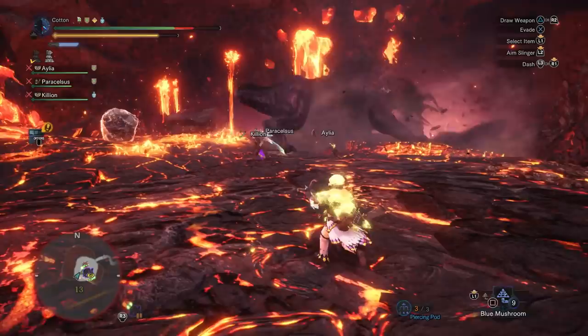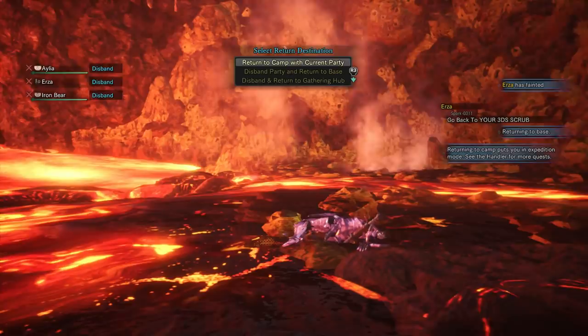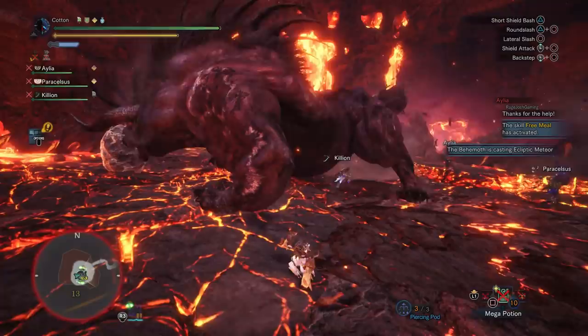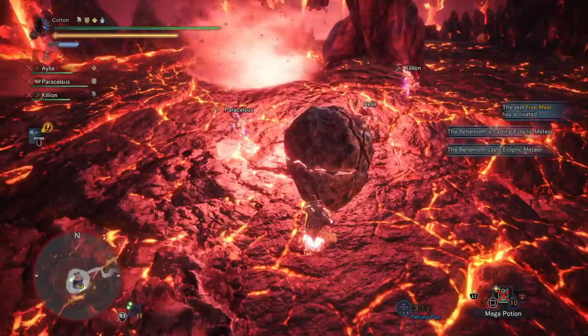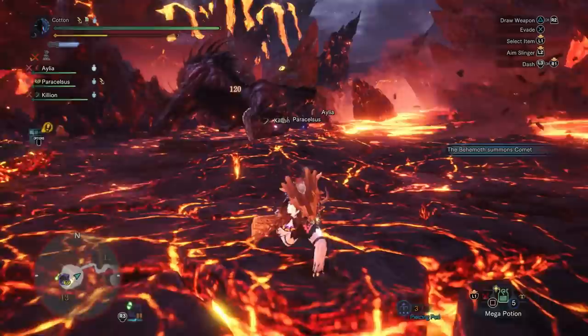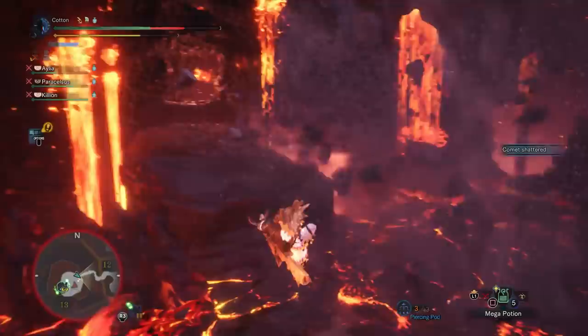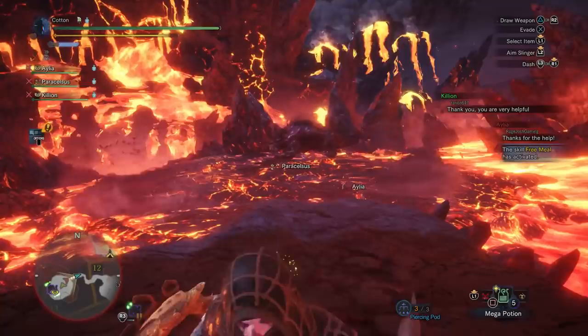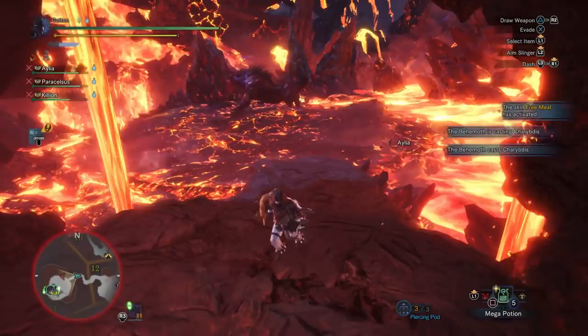In phase 4, you are in for an absolute doozy! You will have to deal with 3 ecliptic meteors before this angry puppy goes down. Each meteor will be preceded by a singular comet, and if you let these get killed, you are in for a very rough time. You also have to be very careful not to accidentally cross two meteor thresholds at once. In that situation, behemoth will put down two comets instantly, blow both up with the first ecliptic meteor, and then cast another meteor with no comet. If this happens to you, all I can do is wish you luck.